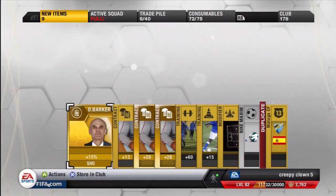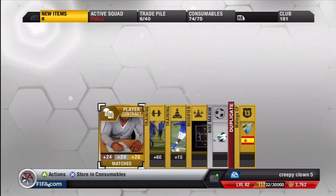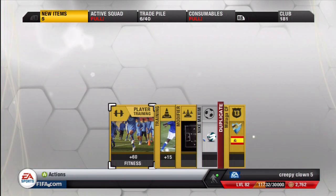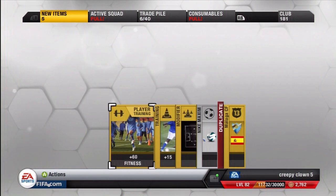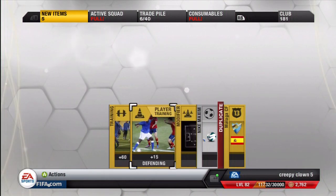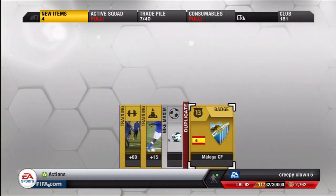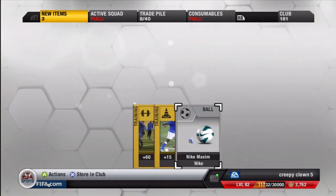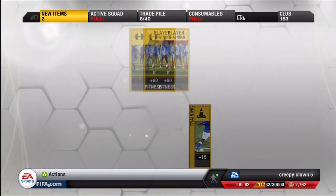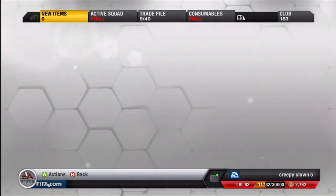I really should have looked at this before I started, but I think I might have to clear out my consumables and trade pile, which I'll just skip over though. So let's just send this to Trade Pile, send to Trade Pile, restore in the club, send to Trade Pile, and discard this. And I'll switch over.